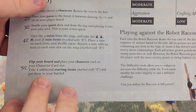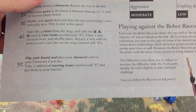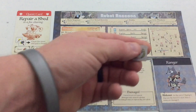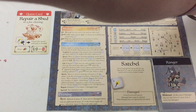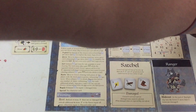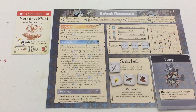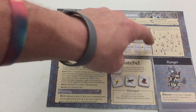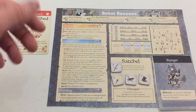Finally, flip your board and place your character card on the character card slot. Take four additional starting items marked with the S and put them in your satchel. Here's the Ranger — it goes right here. The victory point marker goes out on the board. With the Robot Raccoon, what the items are doesn't matter — every action he does can use any item, so it's just the amount of items. The more items he gets, the more powerful he becomes in combat as well.